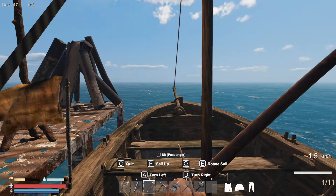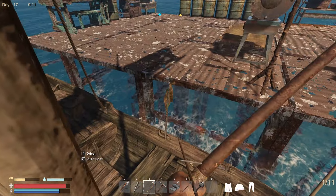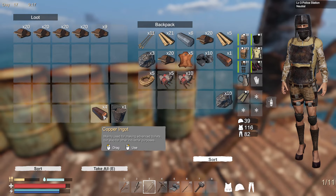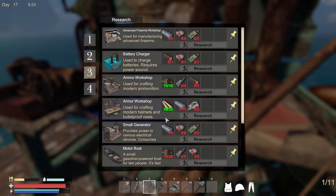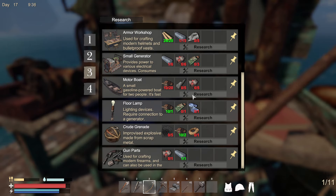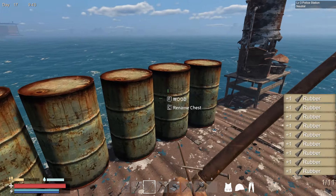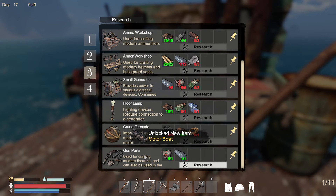The boat's colliding on our dock - if I just do that, that should stop the noise. I've been making up some stuff and we need to take this out. What I've decided to do is research the next level, so let's do that now. Perfect. Then we've got all of this extra stuff - advanced firearms workshop. Lots of this we can't do, but motorboat we can. So let's get some more scrap metal, rubber, and components. I don't know whether we'll actually be able to build one straight away, but just researching it is a good thing.